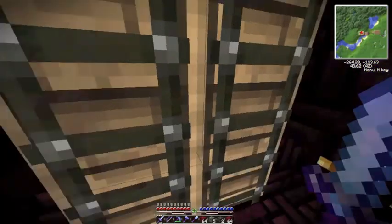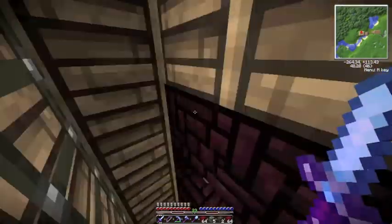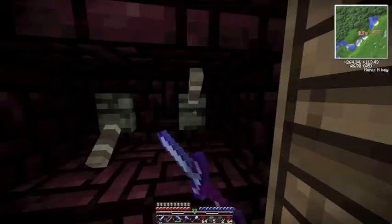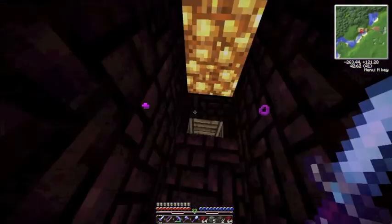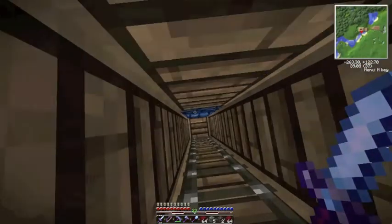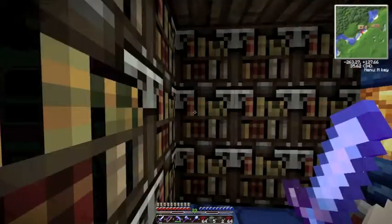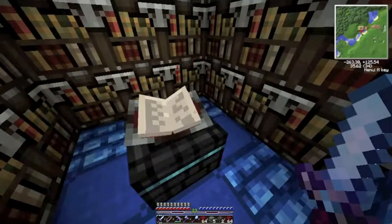Why did I just drop all my sword? C for crouch. This lever — nothing happens. Just a lever. Oh, we heard something open, and you can go through here, down here with the levers. And then here is my enchanting room, and here it stops for now. I got all my armor enchanted and all my tools enchanted, so it stops here for now.